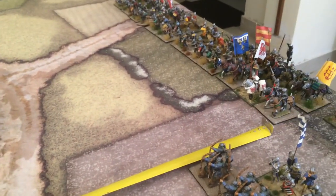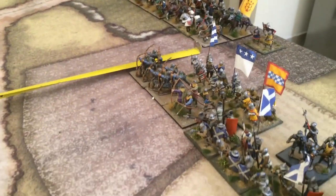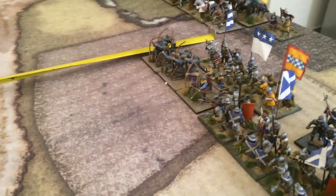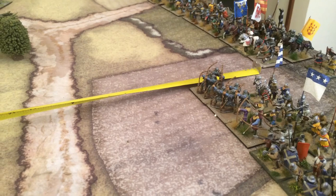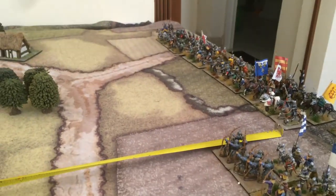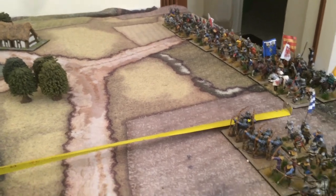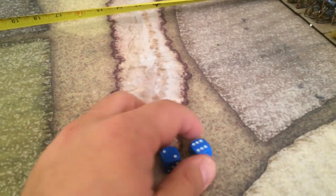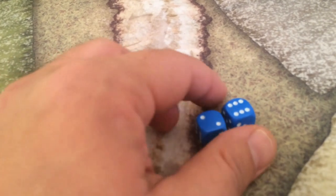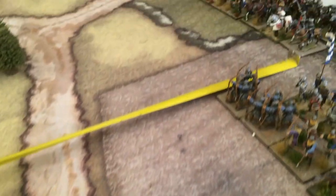I'll move the mounted and crossbow together as a unit once to keep them in line. They need an eight — it's the commander's quality — so we can have one move. I will do the move and come back.